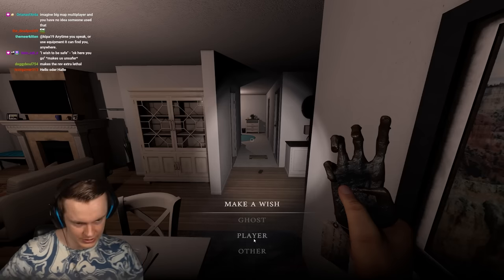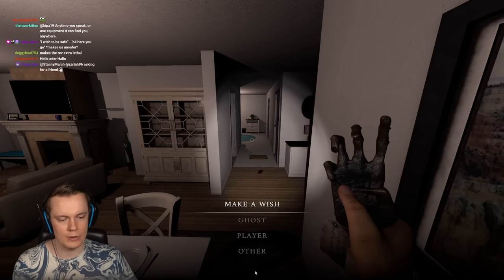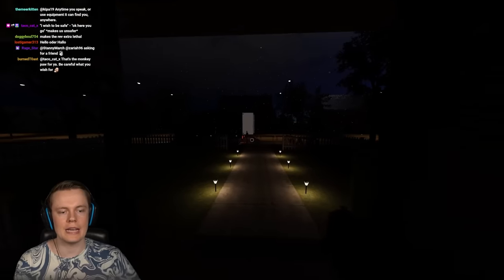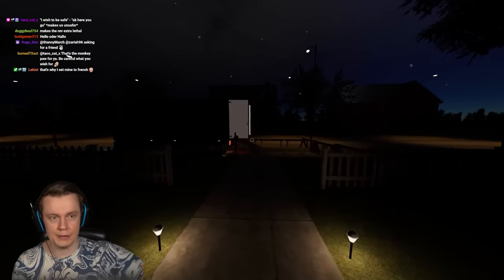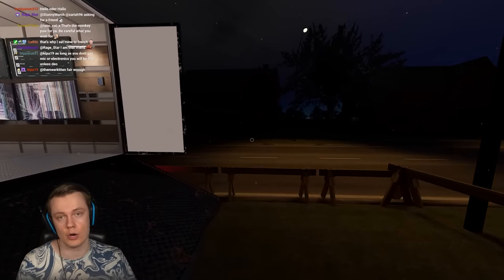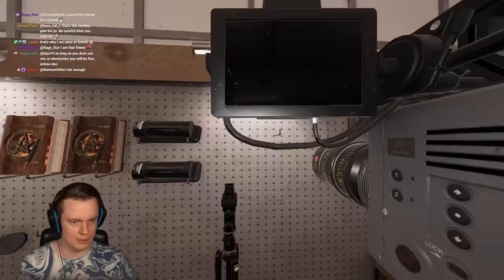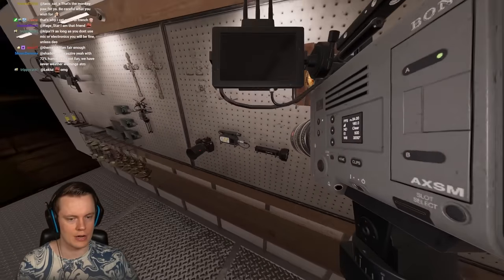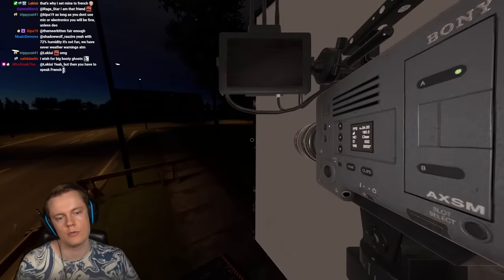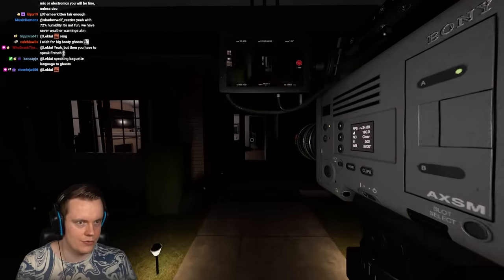'I wish for sanity' sets the entire team's sanity to 50%, but it also changes the ghost room to a random other room on the map — which can be brutal if you've already placed all your equipment and have to move it. Use that at your own discretion.